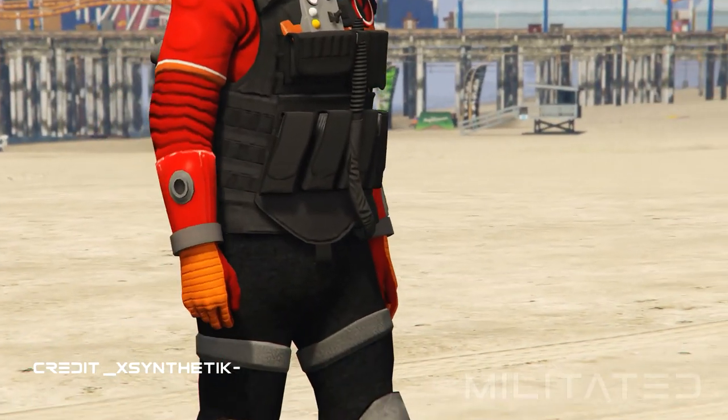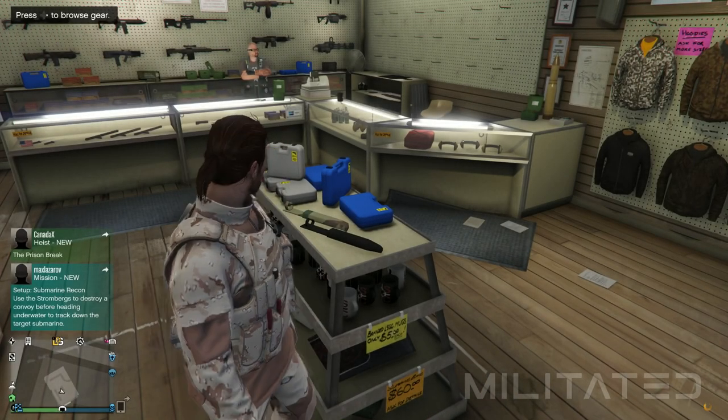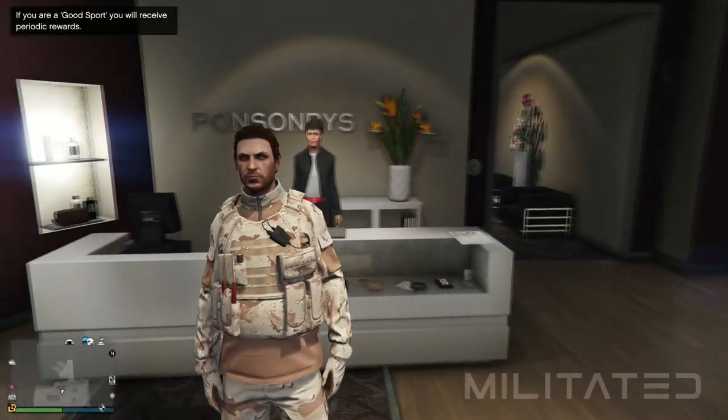The first thing we need to do is head down to the nearest Ammu-Nation and start browsing the gear section, which is located in the middle of the store. From here we need to purchase one of the earpieces. After we've purchased one of those we're going to leave the Ammu-Nation and head over to the nearest clothing store.